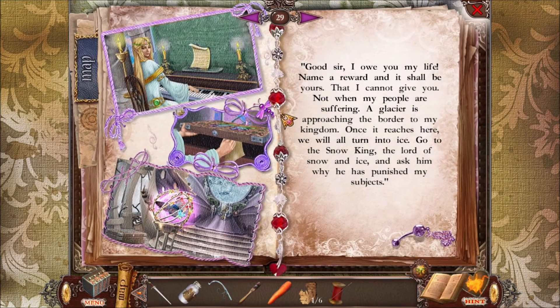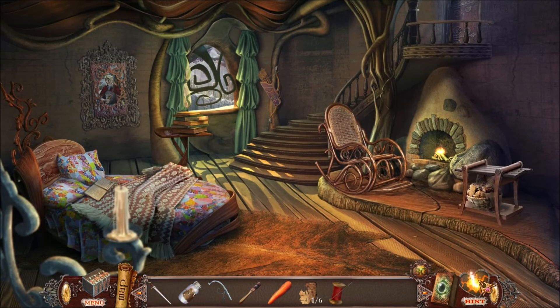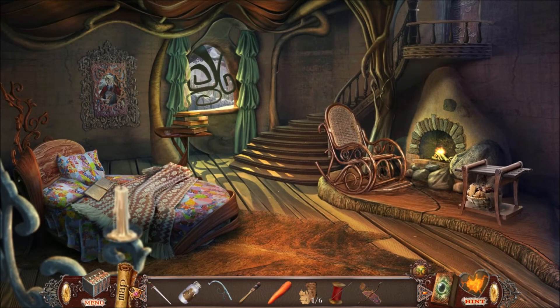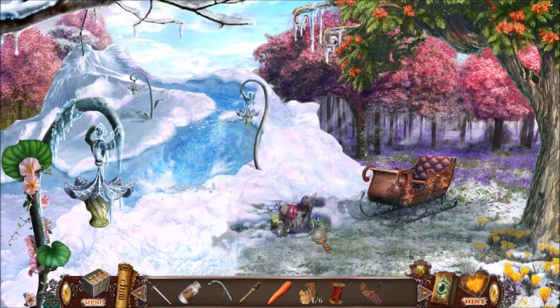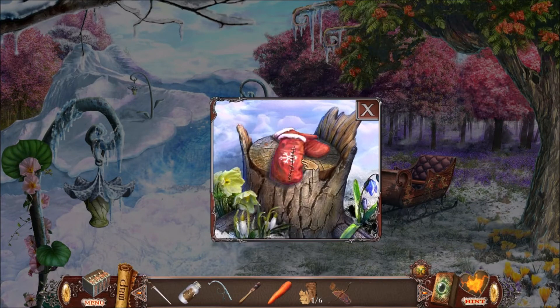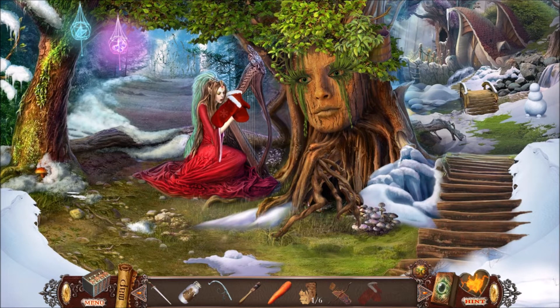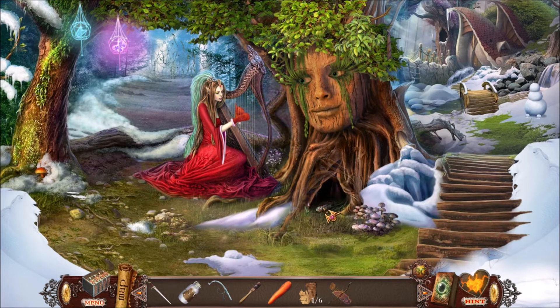We're not supposed to see that scene yet - we're supposed to see it later when we actually meet the queen. Sorry about that everybody, I don't know what happened with that. So let's go back to the snow area. We're going to use the needle and thread here, then go back to the harp woman and give her the mittens.